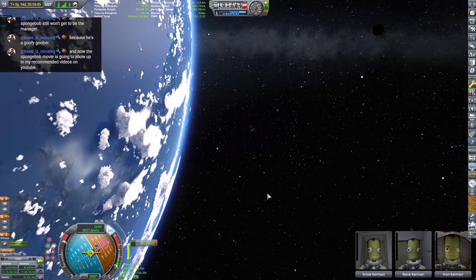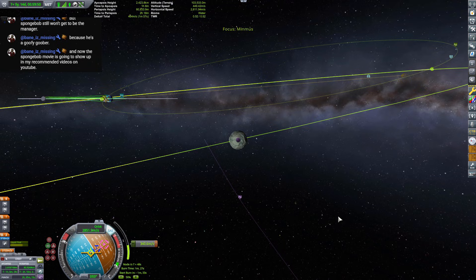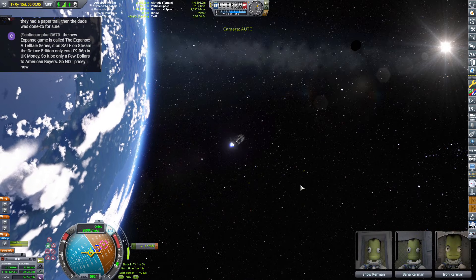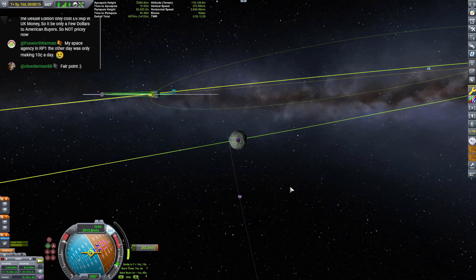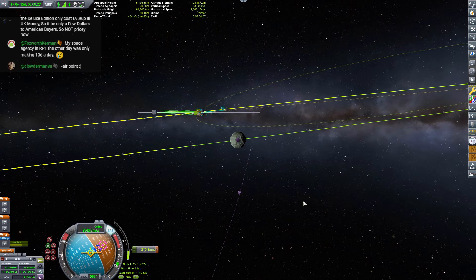You're not pointed at the node. That's because you'd never point at the node when you do a burn. If you point at the node when you do a burn, you'll waste fuel because you're not going in the direction that your ship is actually moving towards. The node in KSP, unfortunately, does not calculate burn time per se. It calculates an immediate shift of speed in that direction. So if I just do what I'm doing now, watch.